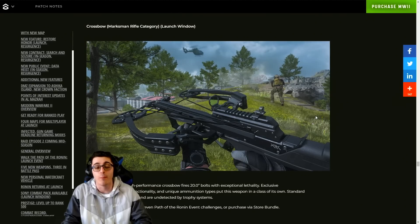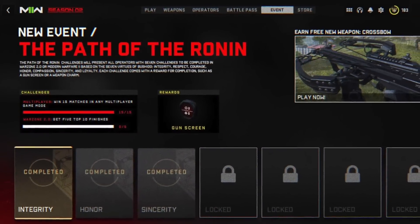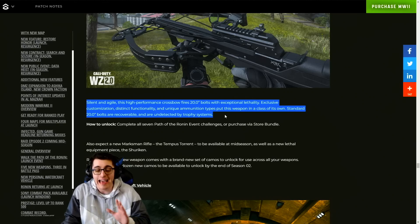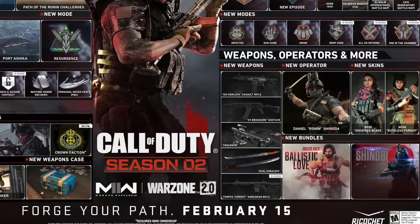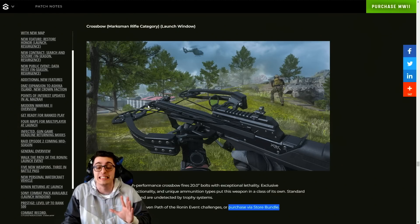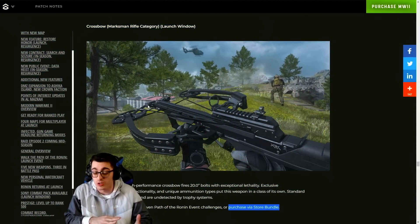The crossbow will be in the marksman rifle category — not the special category — available during the launch window by completing the seven Path of the Ronin event challenges. Only three challenges will be available at season two launch, with the other four releasing across the next four weeks before season two reloaded. The crossbow fires 20.0 bolts with exceptional lethality, exclusive customization, distinct functionality, and unique ammunition types. Standard 20.0 bolts are recoverable and undetectable by trophy systems. It was meta in Warzone 1, and people were running dual crossbows in Cold War — this could be dangerous.